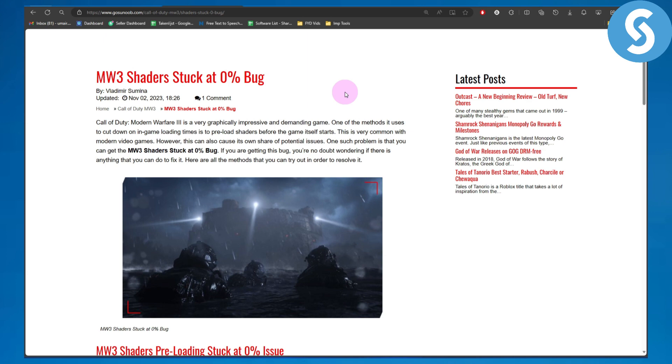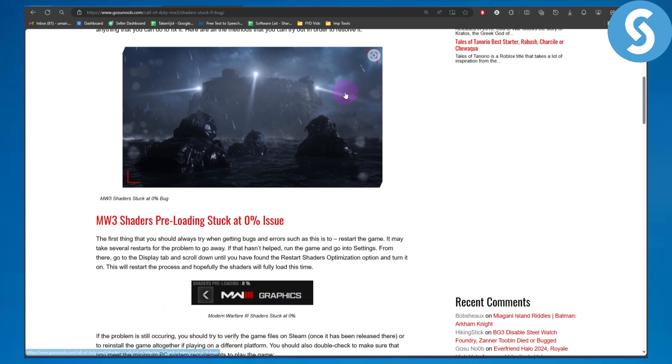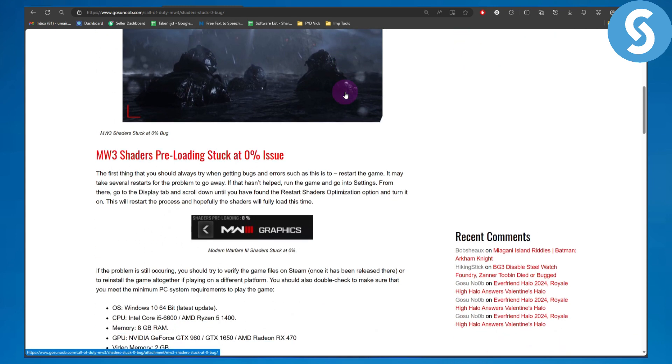Here are all the methods you can try out to resolve it. The first thing you should always try when getting this bug is restarting your game. It may take several restarts for the problem to go away. If that hasn't helped, run the game and go into the settings, then go to the Display tab and scroll down until you find the Restart Shaders Optimization option and turn it on. This will restart the process and hopefully the shaders will fully load.